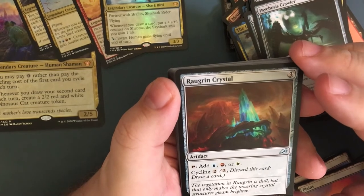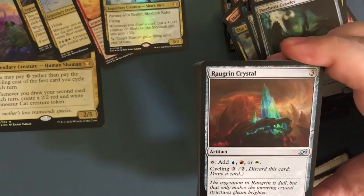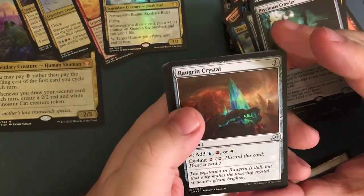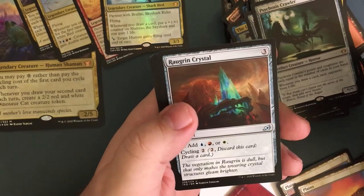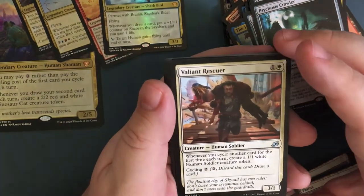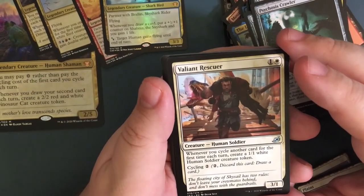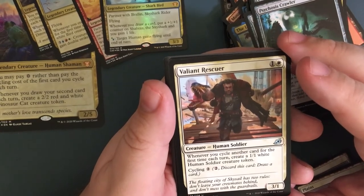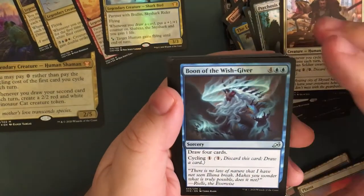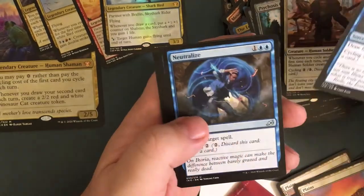They included the artifacts from Amonkhet but they did not include the Trial. Here is the artifact version of the Trial — just costs three to play it instead of being put in tapped like a land. Valiant Rescuer — for two, a three-one. Whenever you cycle another card for the first time each turn, create a one-one white human soldier creature token. Cycling for two.